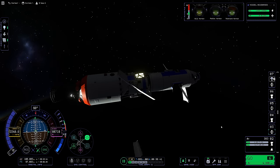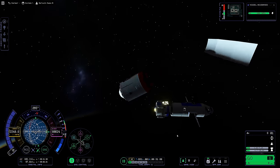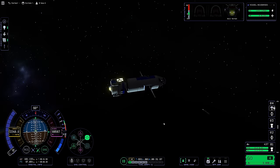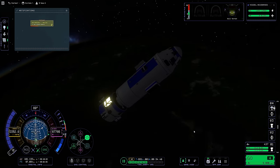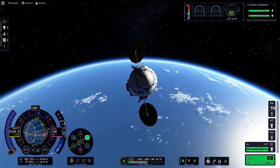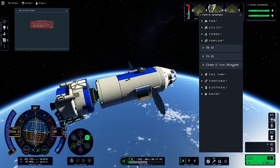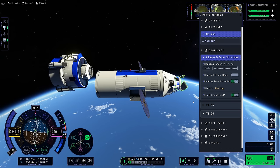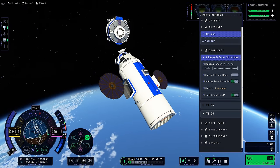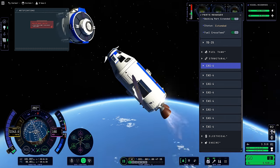The original Reddit challenge just said get to space. Hard mode is get to the Mun, and expert mode is go to a planet outside Kerbin's sphere of influence. I considered taking this thing to Juna, but my past three videos have been going to Juna, so let's go to the Mun and Minmus — in one. That's harder than hard mode, not quite expert mode since there's no interplanetary travel, but it is a step up. The challenge is 10 years old anyway, so I'm going to do my own thing.